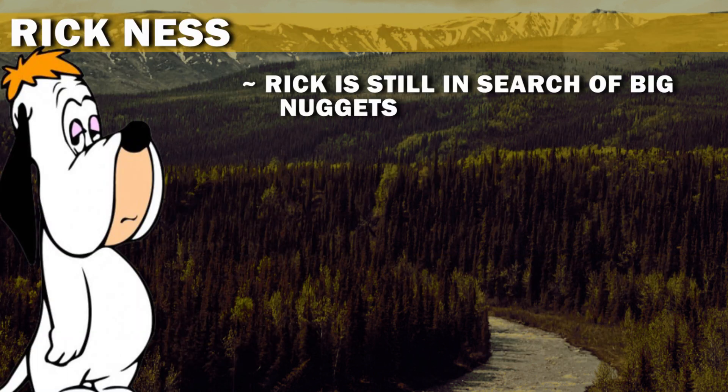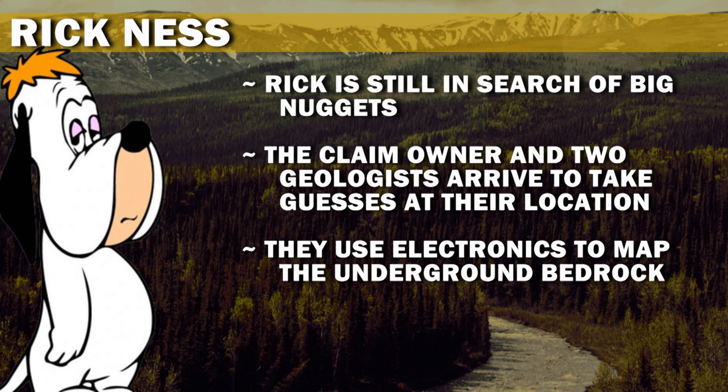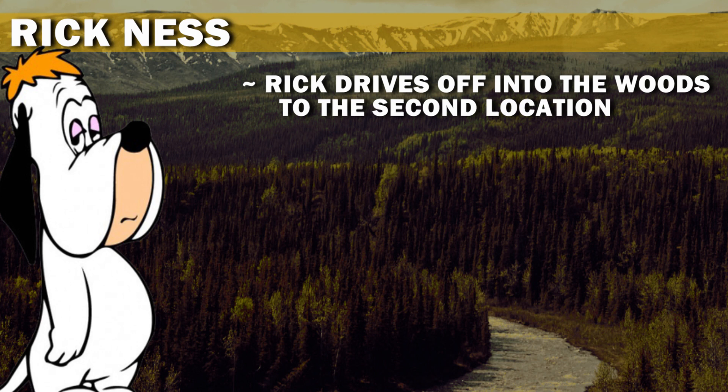Rick is still in search of big nuggets. The claim owner and two geologists arrive to take guesses at their location. They use electronics to map the underground bedrock, but the first ground the geologists identified is frozen.